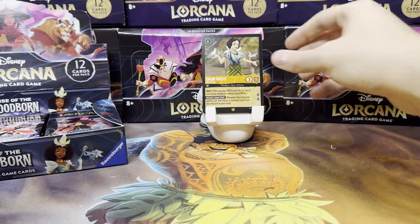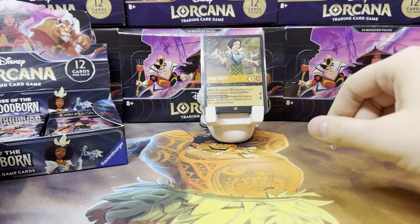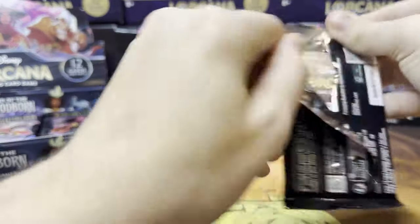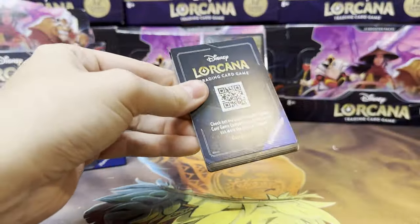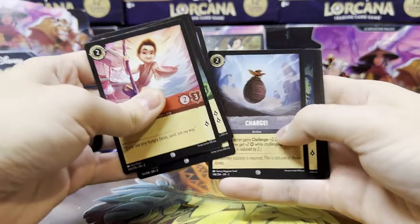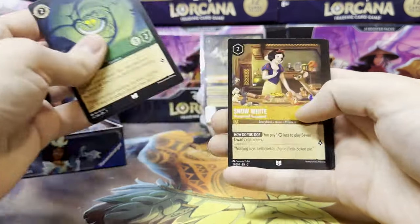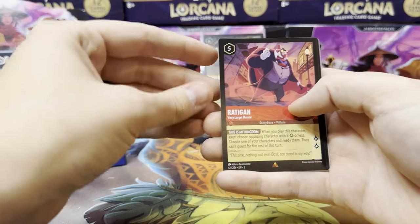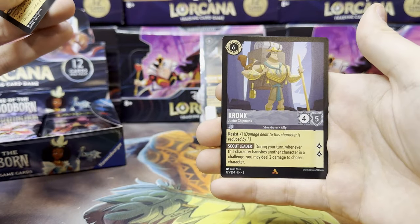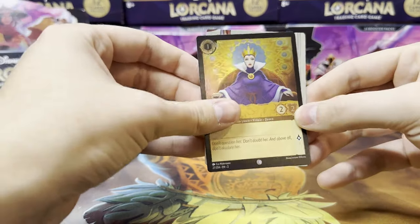Let's sleeve our Snow White up. I imagine we'll still get four legendaries per booster box. I don't know how difficult Floodborne is going to be to get compared to the first chapter. It's possible some of the player base has died down a little due to the difficulty in getting it. Rattigan is our first rare, next is Kronk, and our foil is a Queen — common card, Regal Monarch.